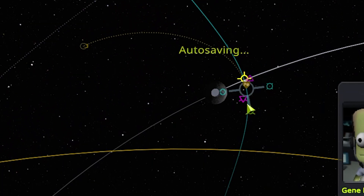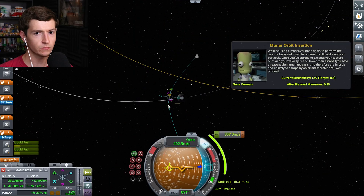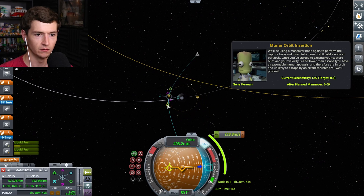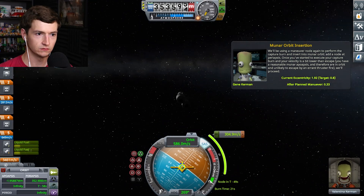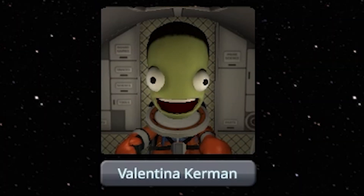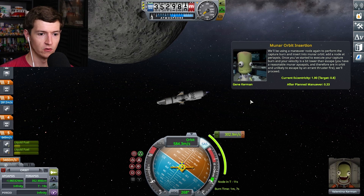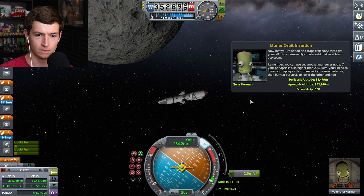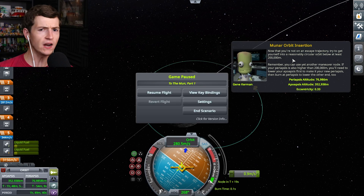This is the one I want to mess with. Perfect — 0.8. Gene, if I get it to 0.8, you bastard. Gene, you don't understand. I'm just going to do this based on what I know. SAS, get us in line. The Mun's so close. That's the Earth. That's the Mun. Valentina is thrilled. Three, two, one — now! I want to check that. I've never gotten to this part. Now that you're not on an escape trajectory, try to get yourself a reasonably circular orbit. I have enough fuel for that. We're in orbit.